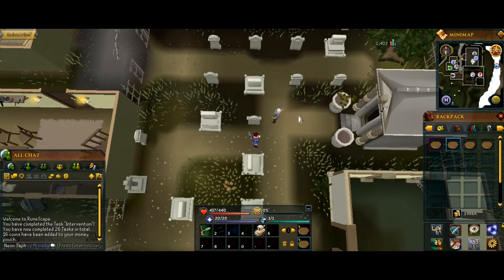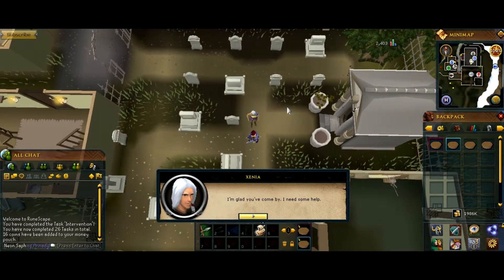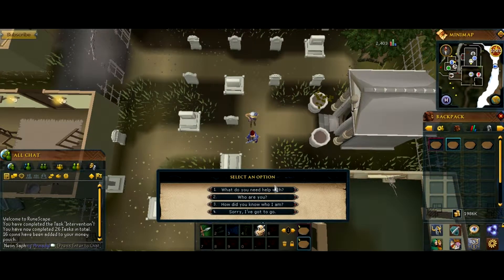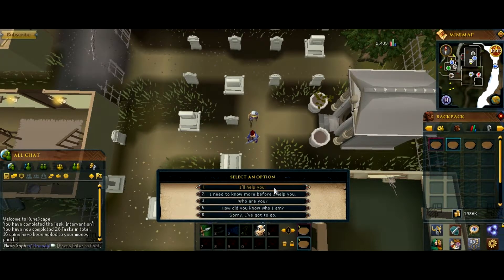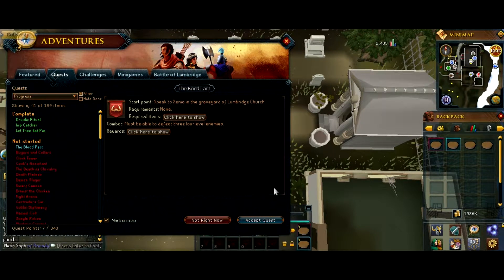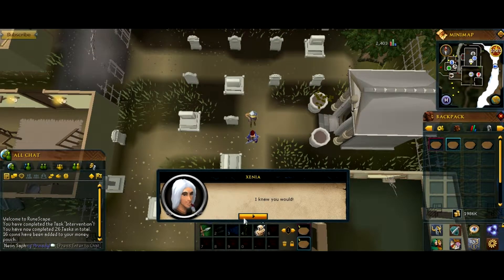Hi, Neon Sapphire here again. Time to do another quest. This quest teaches you all three combat skills. So let's help this woman. Required items: none, and for the reward we get a nice lot of XP. Let's accept the quest.